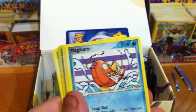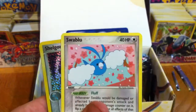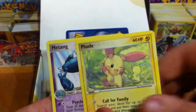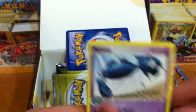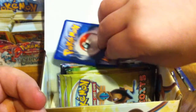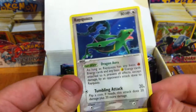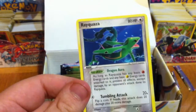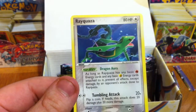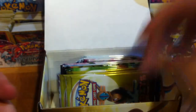We have a Wingull, Magikarp, Shroomish, Koffing, Swablu, Reverse Shellgon — that's pretty nice — Plusle and Metang. My Rare is a Rayquaza non-holo. Just because I saw it say Rayquaza for a second I was like, oh my God, Gold Star. Nope. Scratch that.